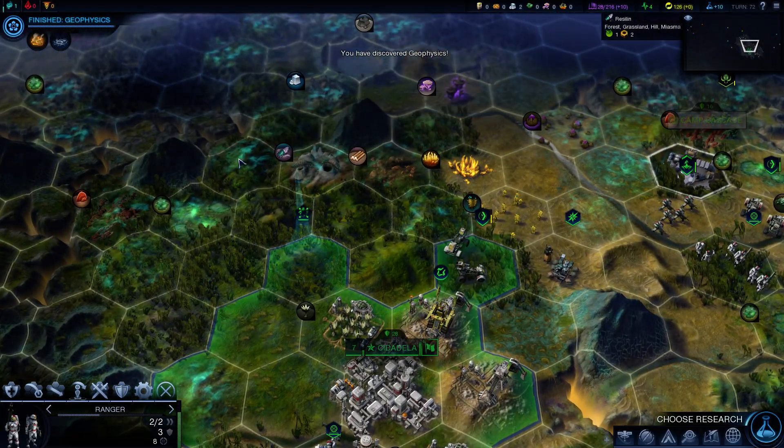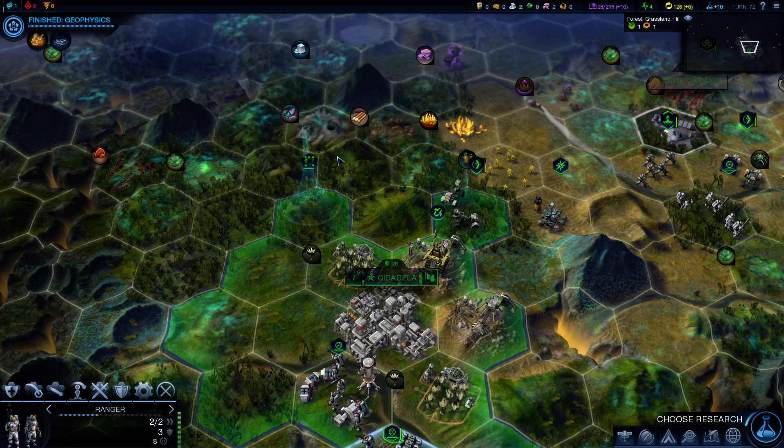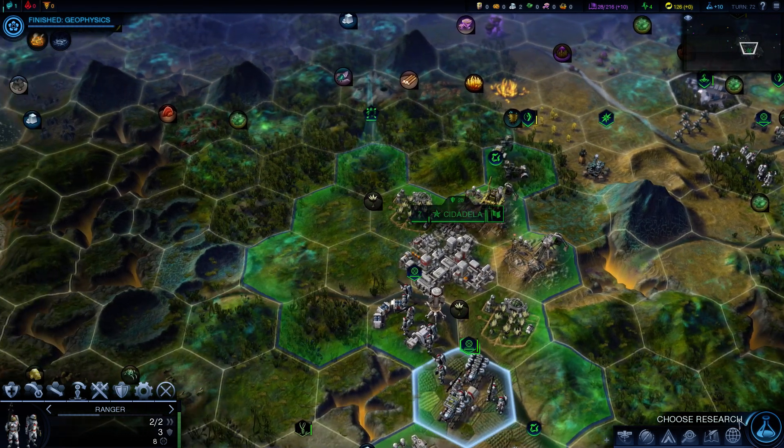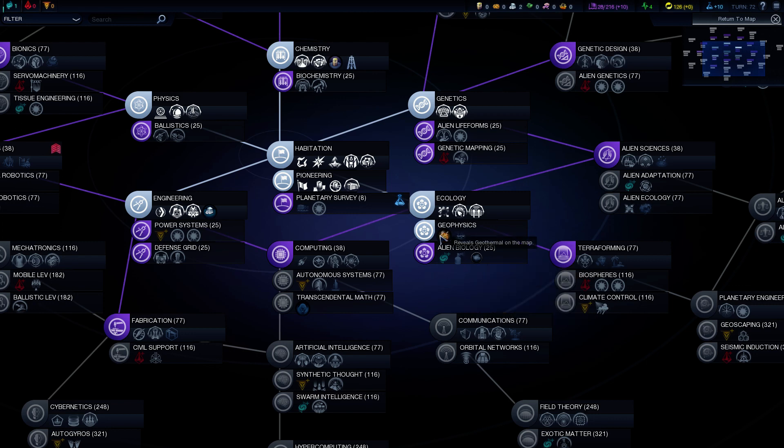It does look like the miasma clearing is doing a pretty good job. I'm guessing it can only clear out about ten miasma at a time. Choose research — Alien Biology: clear miasma, so the worker can just clear miasma, and also allows worker miasma immunity.